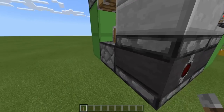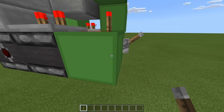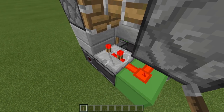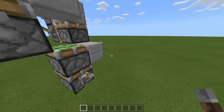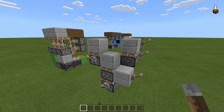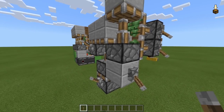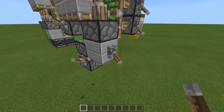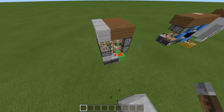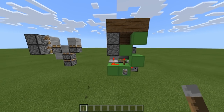As that piston pulses, this observer detects it, which then this observer detects — pulsing into this block. This dust would be off but now turns on for a very brief second, allowing this repeater to turn on briefly, and after three ticks it pulses this block, which extends that piston. That's why the timing on this circuit is extremely vital — if you pulse this circuit before this one has time to retract, this one will be extending while the other is trying to retract. This gave me a little bit of a nightmare to get the timing right, but that's basically how it works.